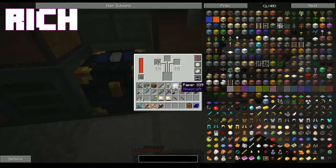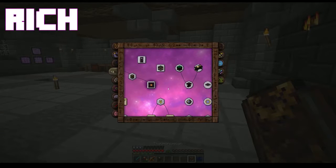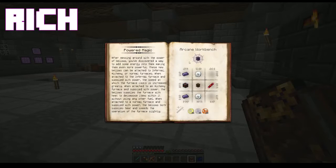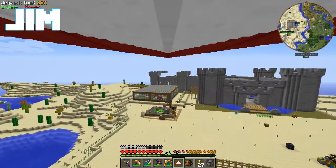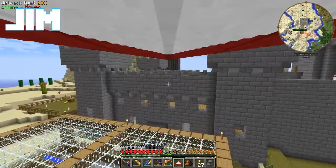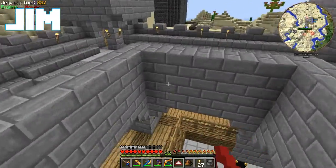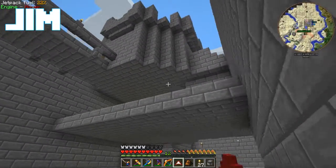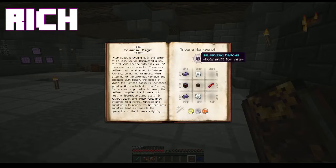What do I do with a regular furnace? Okay, that's cooking up here. I want to go take a look at my Technomancy tab. There it is — powered magic. I want to make some galvanized bellows. When attached to a normal furnace, when attached to an infernal furnace and supplied with power, the speed at which the furnace cooks is increased greatly. When attached to an alchemy furnace, the bellows supplies the furnace with heat to decompose items without using any other fuel.